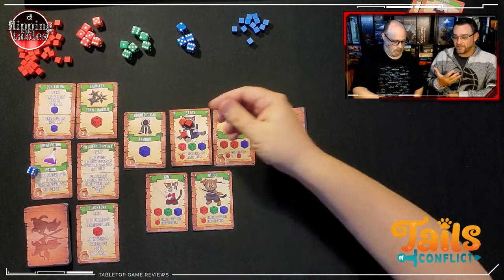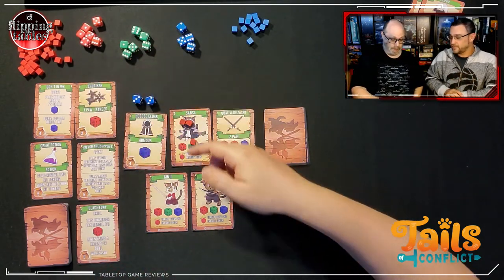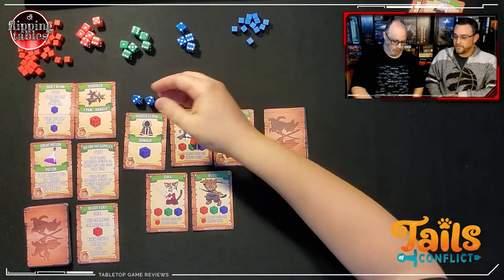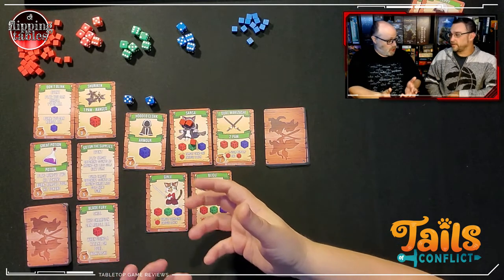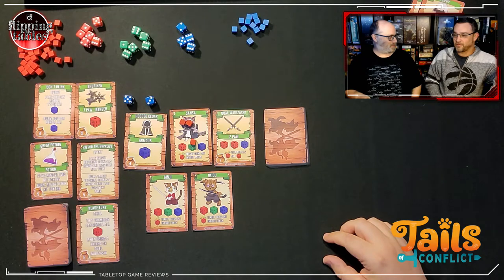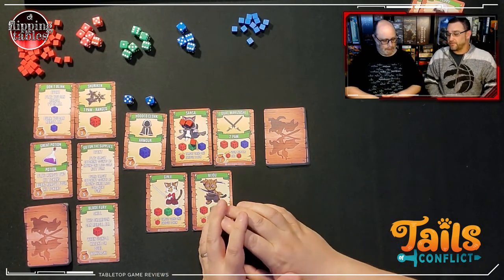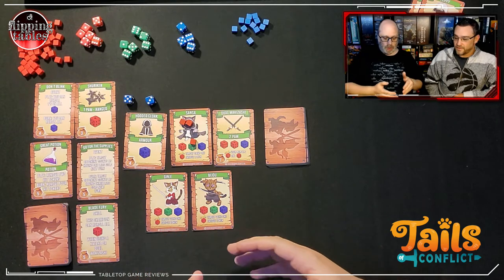When you attack your opponent, they get a chance to retaliate the same turn — so it's really initiating combat. You both roll a blue speed die to determine who's actually the aggressor. If I initiated combat and we both rolled a three, I go first, but if you rolled a five, you get to attack first even though I initiated. Then the other player has the option to retaliate. There's no real downside to retaliating — you're always going to try.